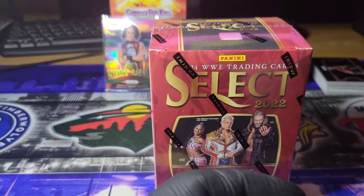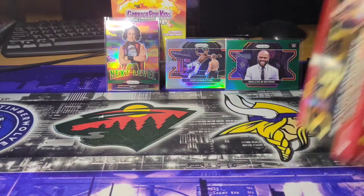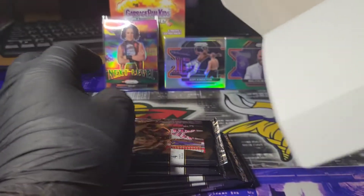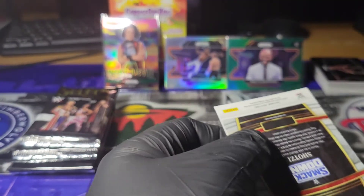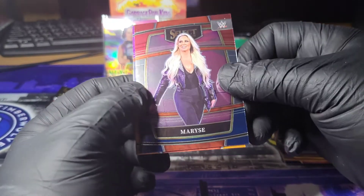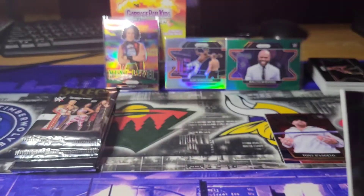Will we get a Tiger or an Elephant? Tony D'Angelo. Roman Reigns rookie. Roman Reigns. Maryse. And a Shotzi silver — I believe that's a silver. It's a concourse level. Nothing crazy.